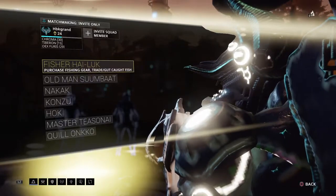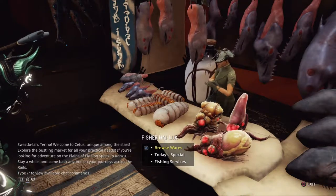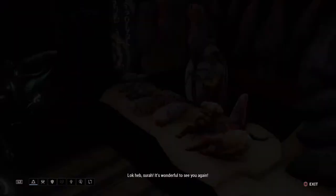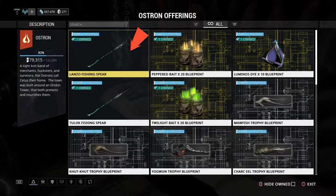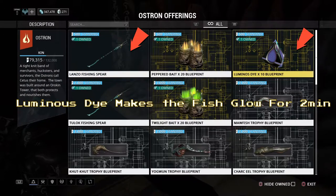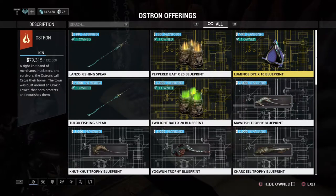Fast travel to the fish person and you'll see the browseware as the first option. Press X on browseware — this is where all the items are. First, do your standings and get the Lanzo spear, which only costs 500 standing so don't worry about leveling first. Also get the luminous dye first because it helps you see the fish in the water — it makes them glow and much easier to spot. Each time you level up, select the fishing gears.